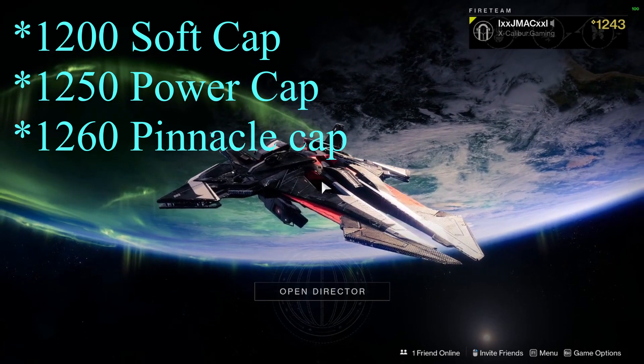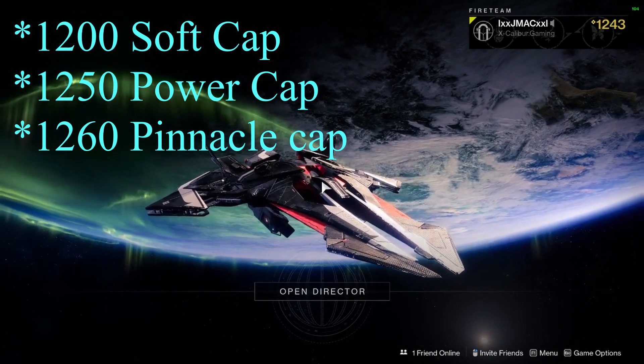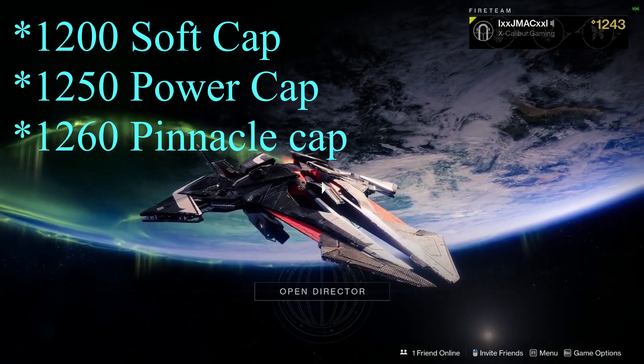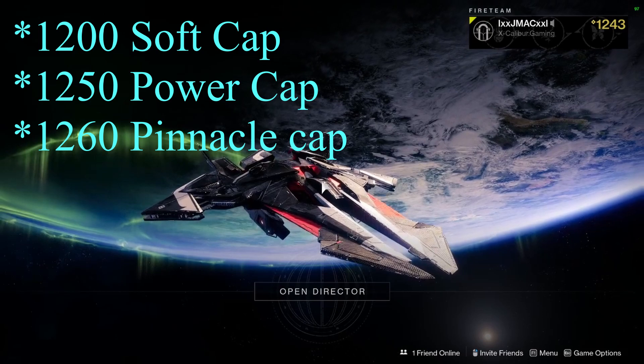Just a quick reminder: soft power cap is 1,200, powerful cap is up to 1,250, and the pinnacle cap for the season is 1,260.